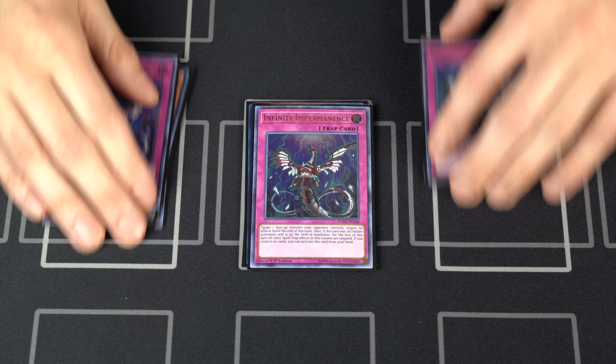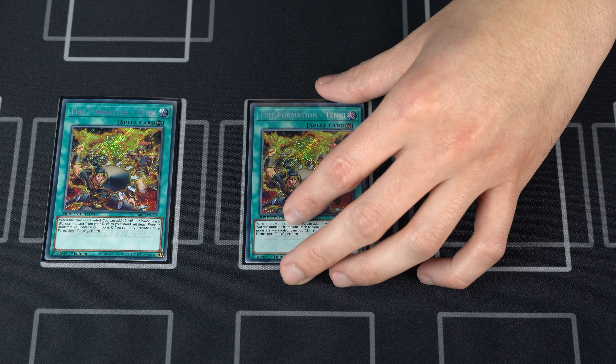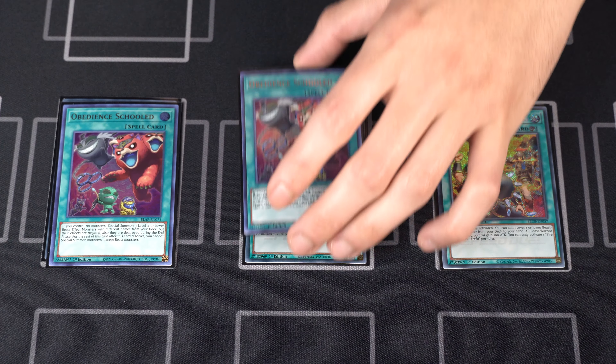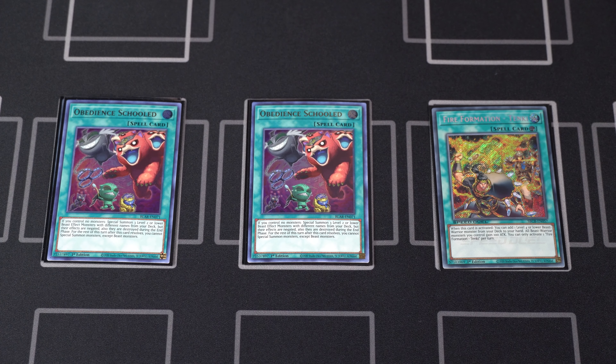Moving on to the spells — starting off we have three copies of Fire Formation Tenki. The secret rare from the Speed Duels looks really nice. Tenki searches you your Tri-Brigade Fractal and gets that engine up and running. Ideally you can always use Tenki as an Ash Blossom bait, but it's really up to you and your opening hand. Say for instance you open up Tenki and Rescue Cat — if you really need the Cat to go through, you might want to bait out your opponent with Tenki, especially game one because they might think you're playing Zoodiac.